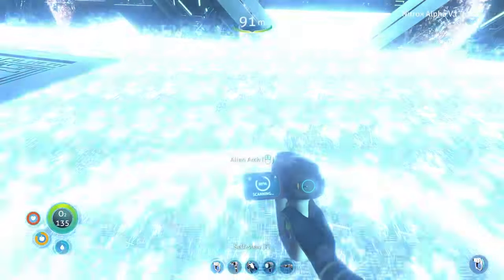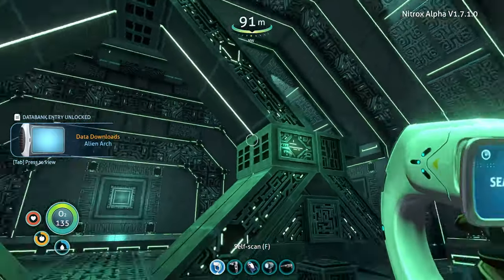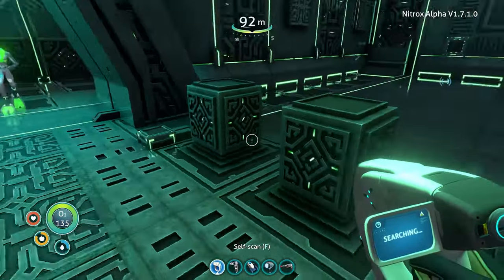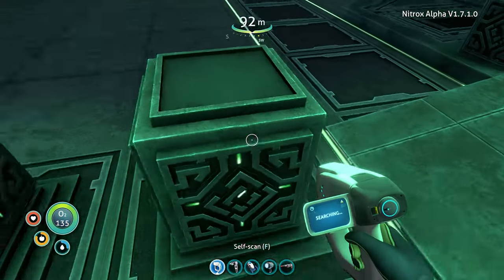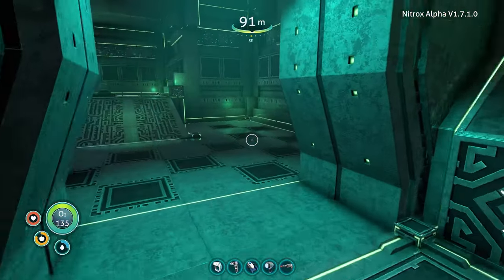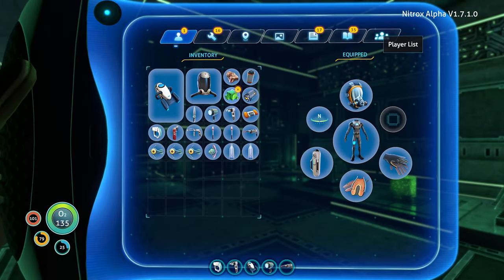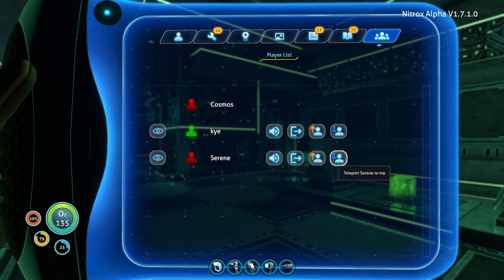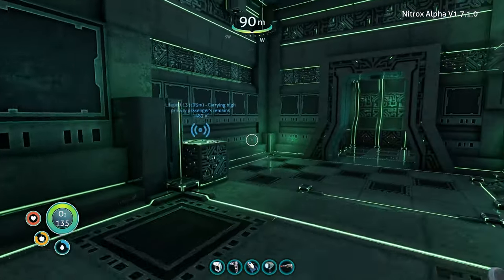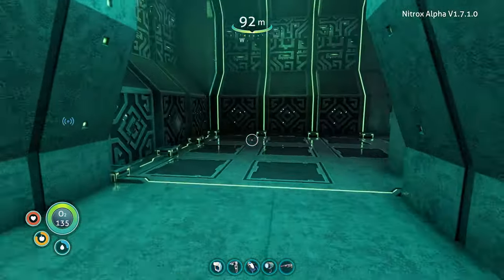Alien arch! Yo, alien arch. What the hell? Looks like we gotta put those things on here, don't you think? What are you doing? Can we grab that? We're doing the... we're kinda quick in there. Oh, runs underwater. I think we're going up this way now, right? Yeah, I think so.